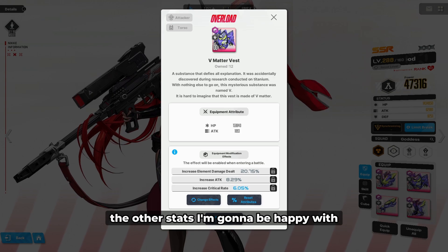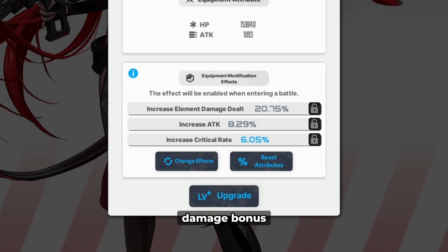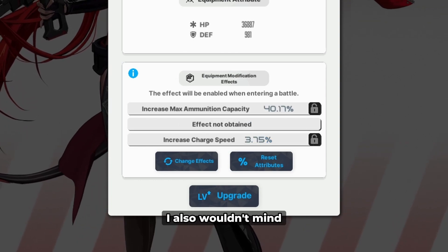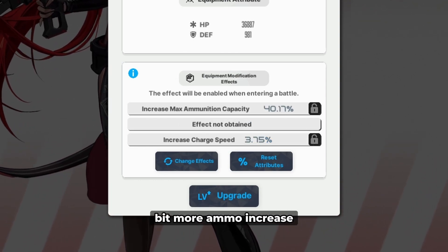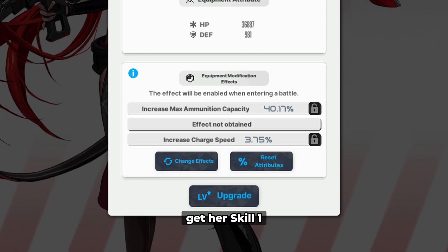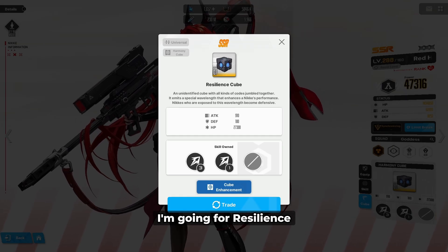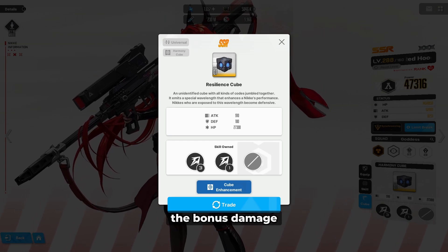Aside from that, the other stats I'm going to be happy with is Elemental Damage Bonus, which is especially going to be useful for the upcoming solo raid boss. I also wouldn't mind getting a little bit more ammo increase so that I can get her skill 1 to maximum stacks just by emptying a single magazine.